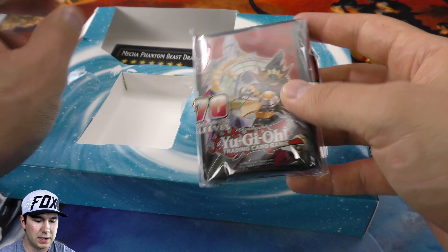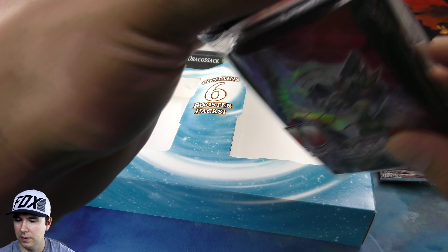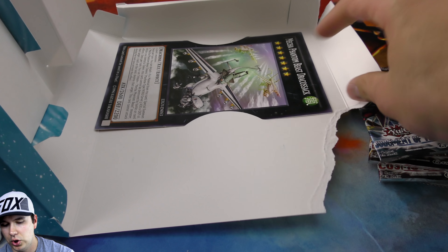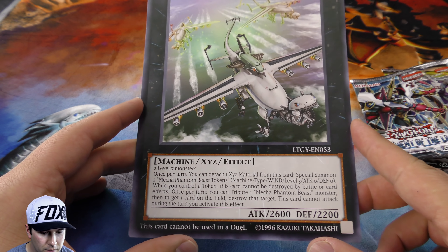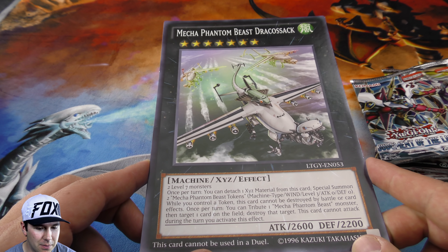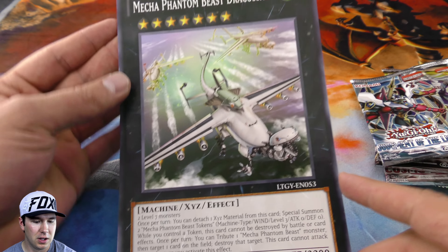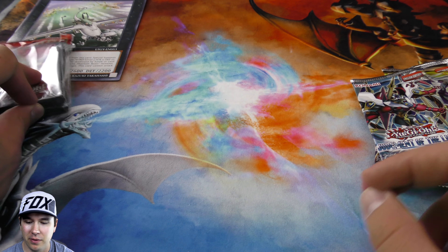Got a pack of 70 sleeves - pretty sweet. And we got this large Mecha Phantom Beast Dracossack - very cool. This card cannot be used in a duel, but play with your friends, I don't think they're gonna mind you dropping your 10-inch Dracossack. So that's awesome. Pack of sleeves goes over there as well, and then we'll open up these booster packs - Judgment of the Light.